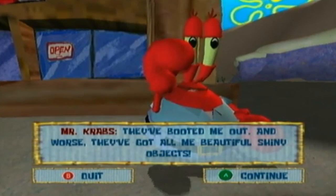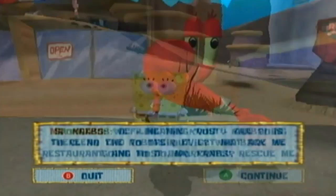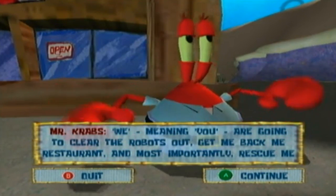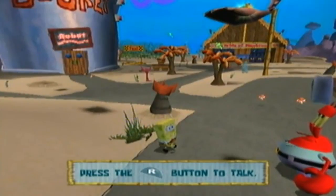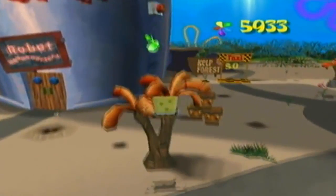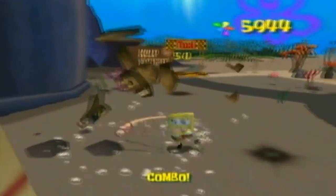Mr. Krabs cutscene: 'They've got hold of me beautiful shiny objects! They've violated the Krusty Krab — is there no end to their evil?' SpongeBob: 'What are we going to do Mr. Krabs?' Mr. Krabs: 'We — meaning you — are going to clear the robots out! Get me back me restaurant! And most importantly, rescue me money!' Of course, Mr. Krabs and his money. Yeah, we're going to enter the Krusty Krab next time, but I want to do the little things around here first.